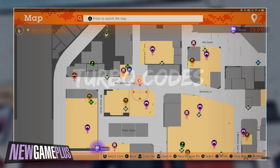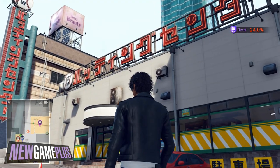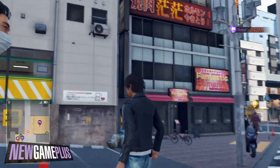Welcome to the halfway point with turbo codes. For the first code, this one's a couple of stories up behind Club Sega at Theatre Square.